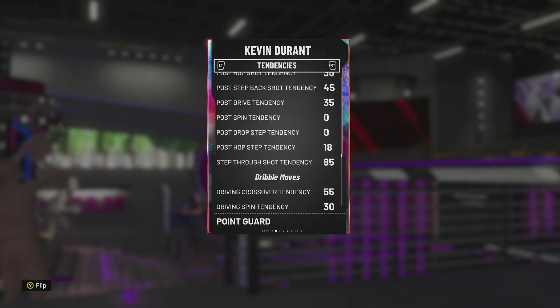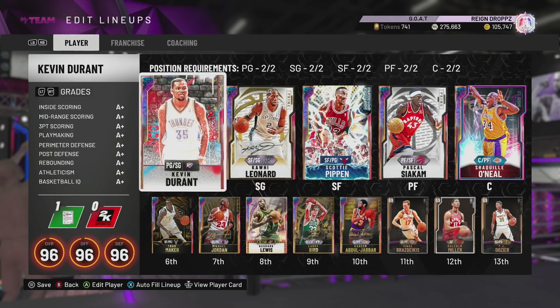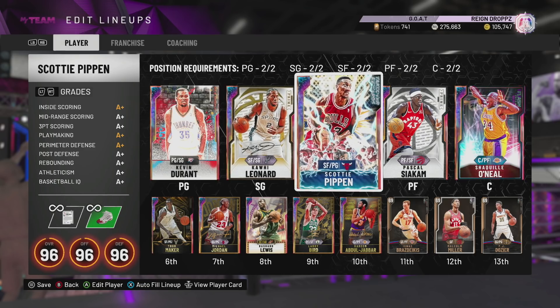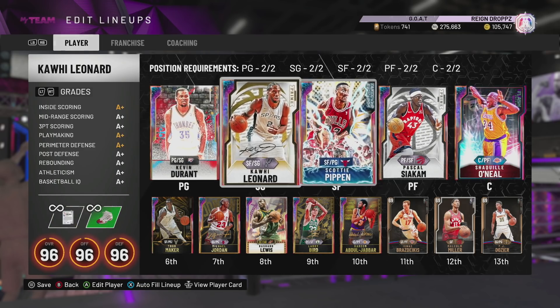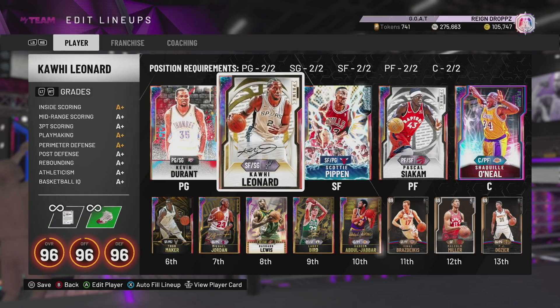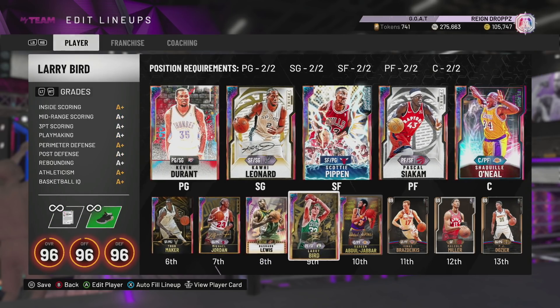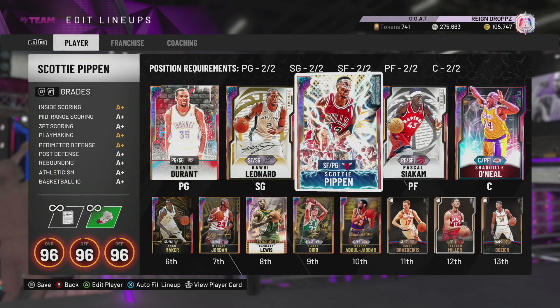His tendencies are quite big — he's got 34 on-ball steal tendency, which is not ideal. I don't think he's going to be the most elite defensive card in the world, but offensively I think he's going to be a demon, he's going to be a god. We've got Kawhi, Scotty, Siakam, Shaq, Thon, Jordan, Lewis, Bird and Kareem.